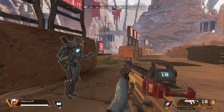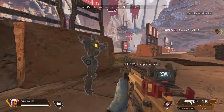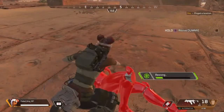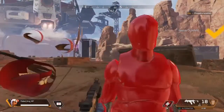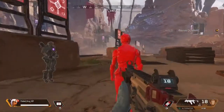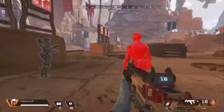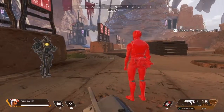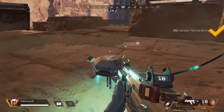But don't worry. With skill, everyone can have the chance to be revived. Just approach your dummy and hold the prompt button on your HUD to revive them. Now here's a good thing to know: each one of us has a unique tactical ability. Give it a try and heal your friend. You are a Lifeline. Just hit the tactical button on your HUD to anyone next to it.